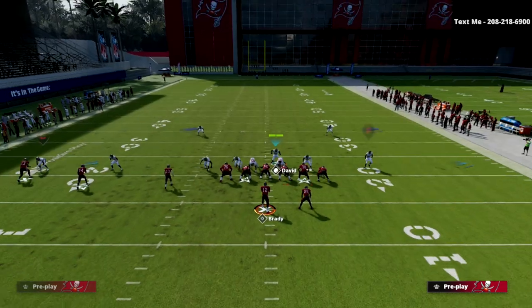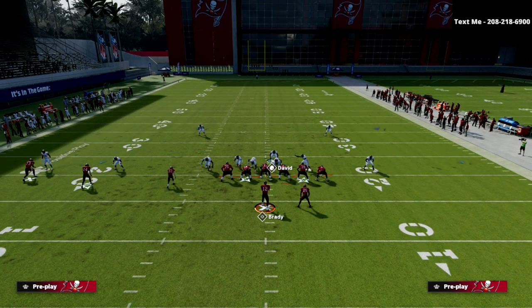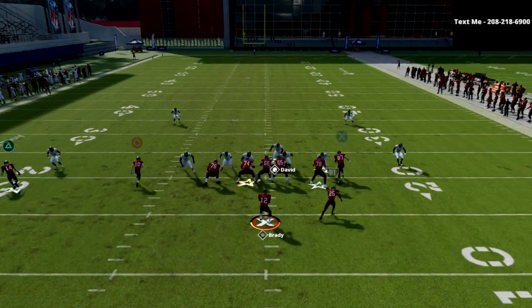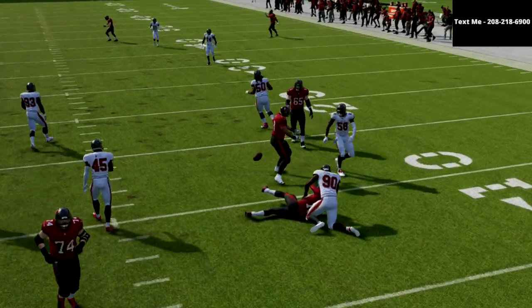All we're going to do is press coverage, globally blitz our linebackers, QB contain, and pinch our D-line. At the snap of the ball, you're going to get this crazy double pressure that comes off of the edge.